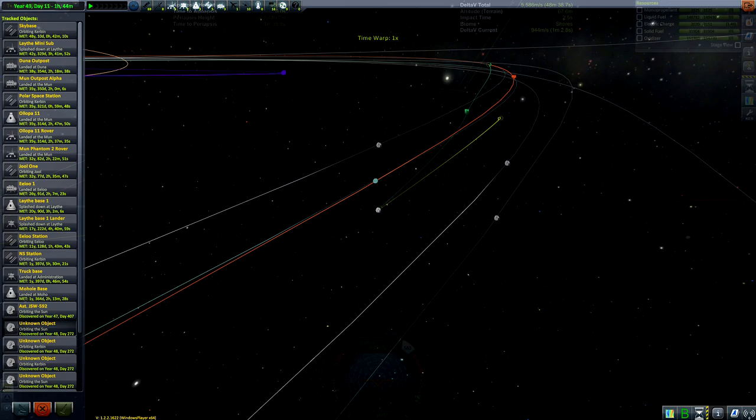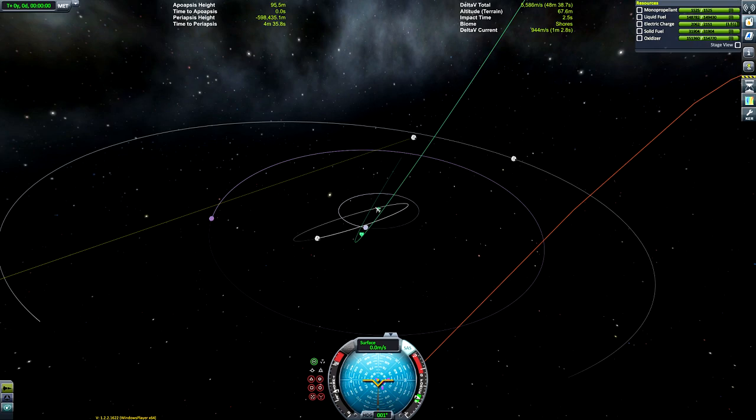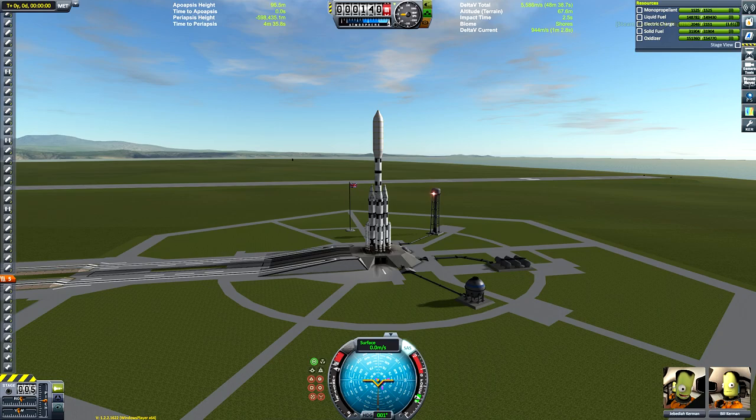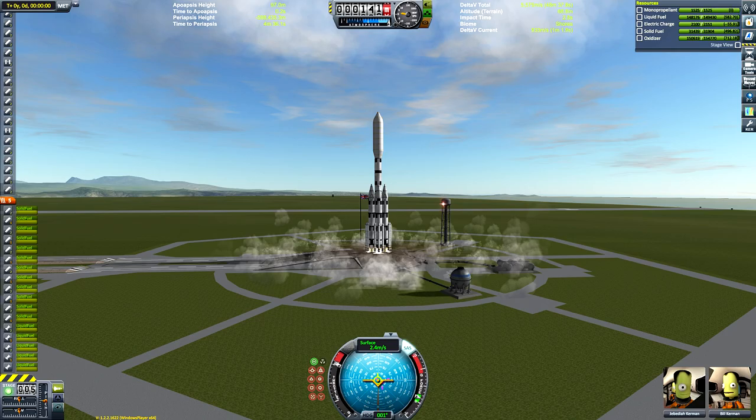Oddly enough while tracking this, another asteroid managed to just capture itself into Kerbin orbit. So if you want to capture your own asteroid but don't want to fly anything, just track a bunch of asteroids in the tracking center and time warp at maximum — it doesn't take long for one to get a Mun assist or simply glitch its way into a stable orbit. But that's not what we're doing today.